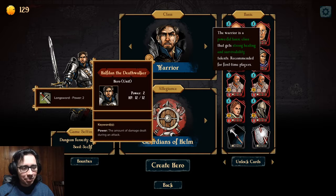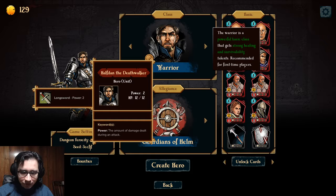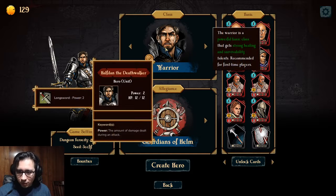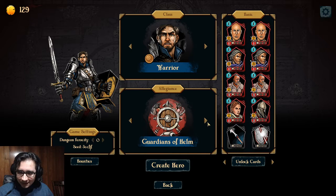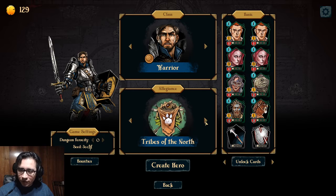It's pretty similar to Slay the Spire in the way that there is a deck that you're building. Like all deck builders, you're probably seeing more of the likes of Monster Train — that's a good one as well. In this one, you have your champion, your main card, and if your champion loses all health, you lose. But you also have all the other cards that are going to support your champion. You can choose different alliances, like the Hand of the Carrying and Tribes of the North, and it's really good.